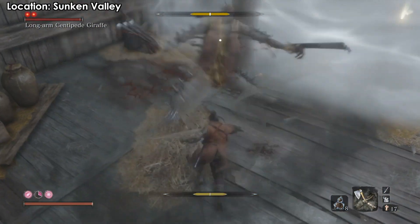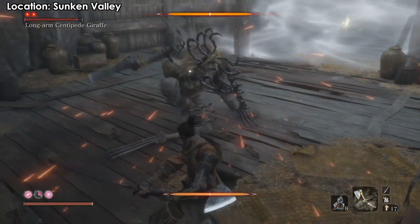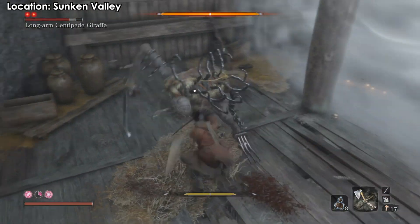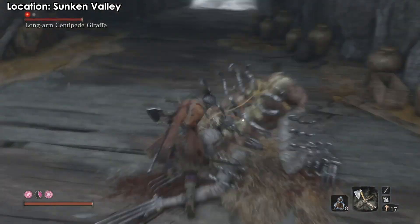One of his attacks is a continuous combo where he keeps attacking you, so you need to block repeatedly. He'll then back off and use his special attack. As soon as he does that, just jump off and hit him with your R1 — you'll counter it that easily.